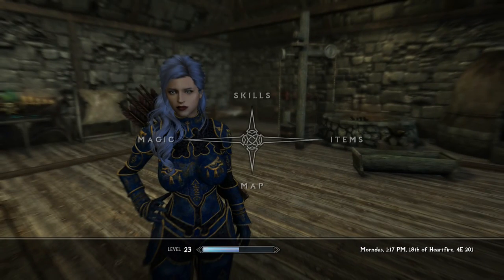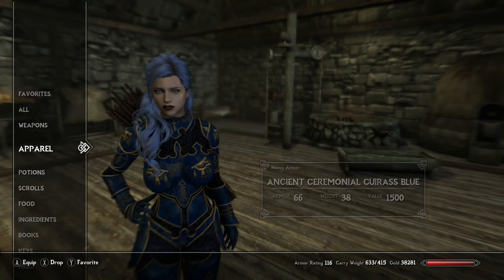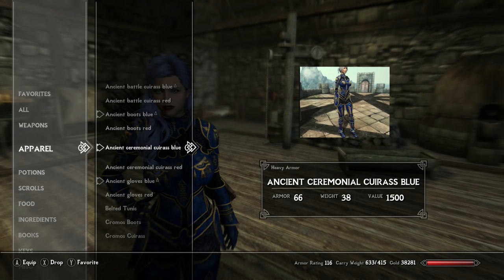This is New Miller Ancient Elder Ceremonial and Battle Armor — it was by New Miller, ported to Xbox by modder 725.